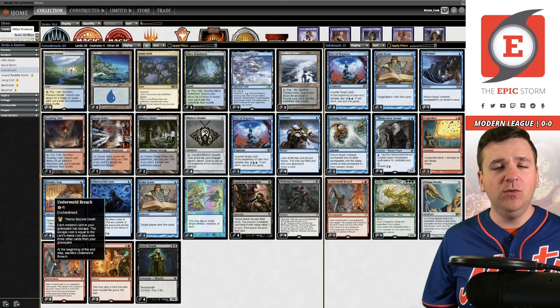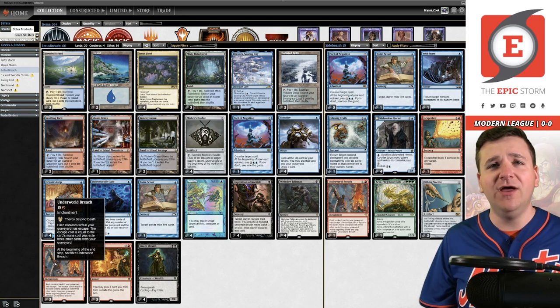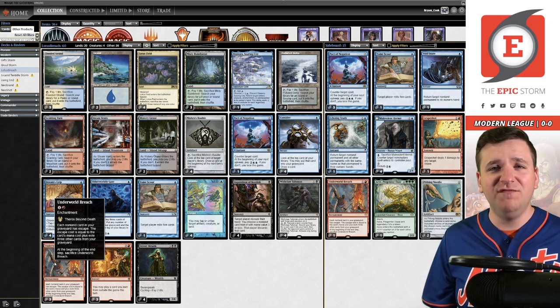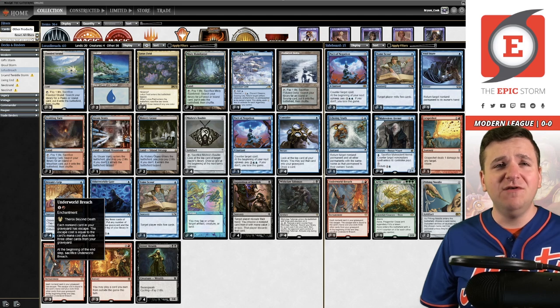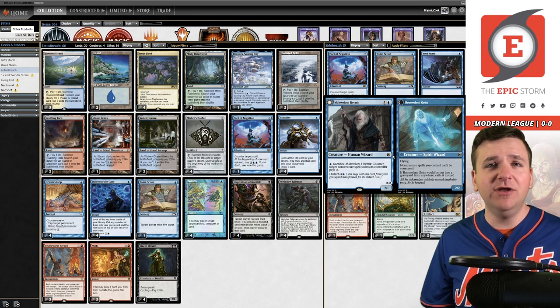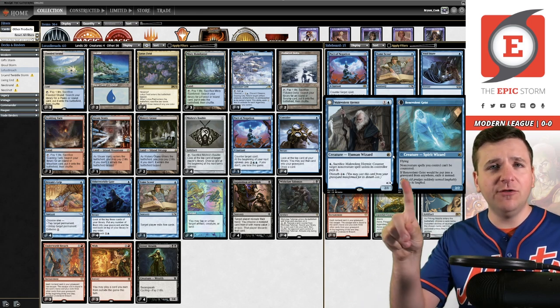In the last league I wasn't really using my entire sideboard. I wasn't getting the most out of Ley Line of Sanctity. Ley Line is good against decks like Burn and Jund, but Jund doesn't see a whole lot of play. It's okay against Living End because it stops Endurance, but you have Pact of Negation anyway. I found myself not really using Ley Line that often, wondering what I could play instead. I came to the conclusion that we need to return to Malevolent Hermit — it's not the first time I've played this card in this archetype on the channel.